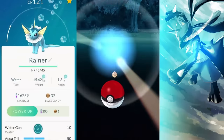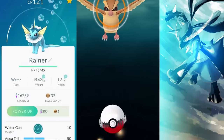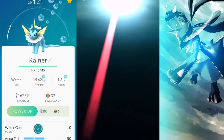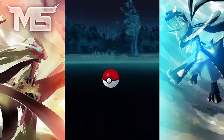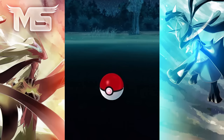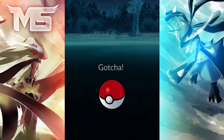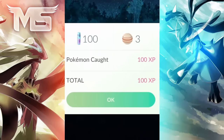Tip 7: you can actually choose your Eeveelution. If you'd like a Flareon, rename your Eevee to Pyro. If you want a Jolteon, rename it to Sparky. If you want a Vaporeon, rename it to Rainer. Simply rename your Eevee and then evolve it, and you will get that specific Eeveelution.